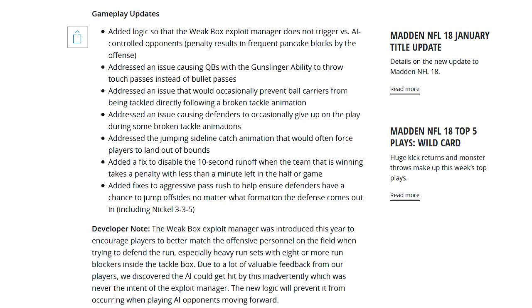Next, they addressed an issue causing QBs with the gunslinger ability to throw touch passes instead of bullet passes. I have a budget team and don't have QBs with special chemistry, so I can't speak to that personally. People that have gunslinger QBs will know more than me — put in the comments if you see a change in your passes.